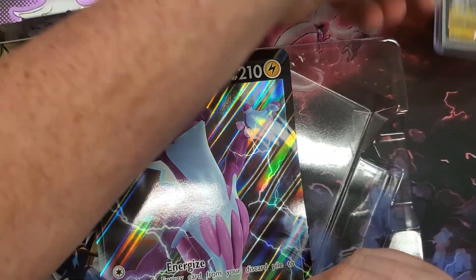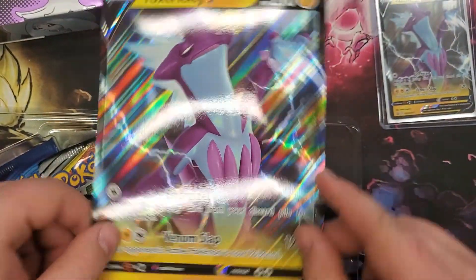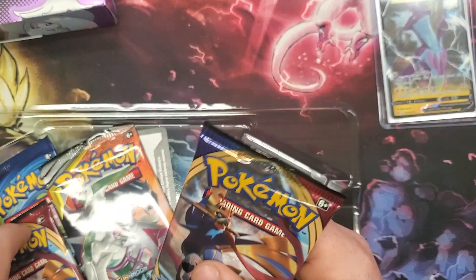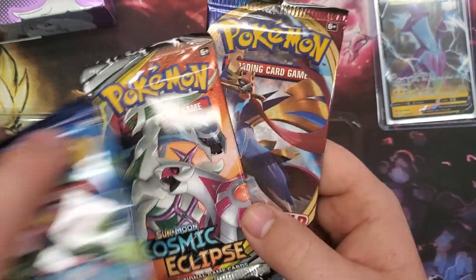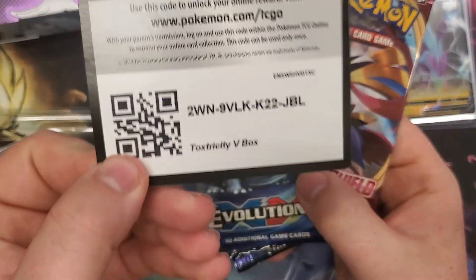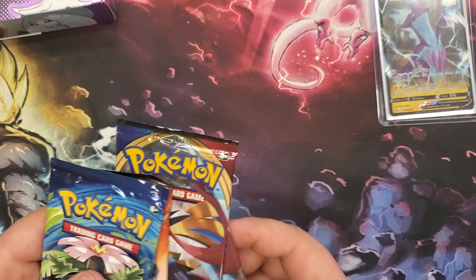Bought about a thousand top loaders on eBay for a hundred bucks, so that's pretty good. With the giant card, we get four packs: two Sword and Shield base sets, a Cosmic Eclipse, and an Evolutions. Here's the code card for anybody who wants to use that for TCG.